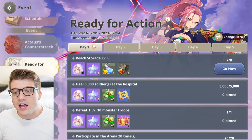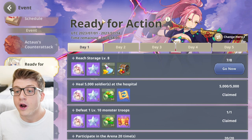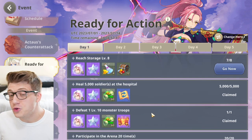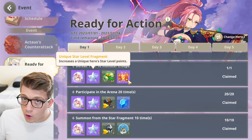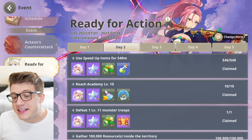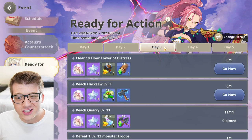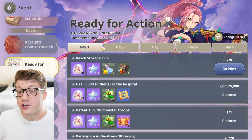One of the primary early events is called Ready for Action, which lasts for two weeks with five days worth of quests opening over the first five days. Many of these quests complete automatically just by leveling up your castle. They give bonus rewards — for example, rewards for reaching Academy level 10. If a kingdom is a month old when you join, this event is already over and you won't get those rewards. Start in the newest possible kingdom to maximize early game rewards.